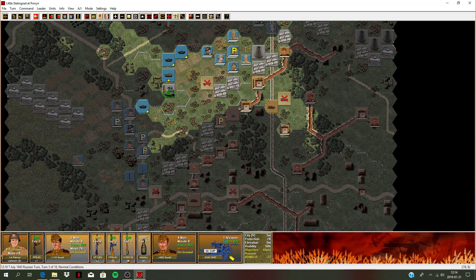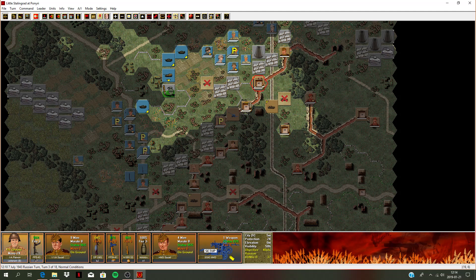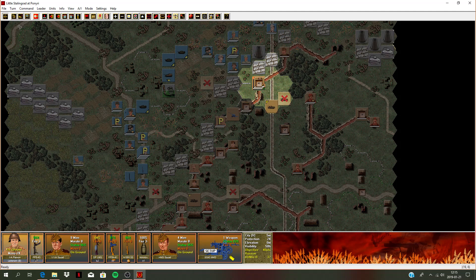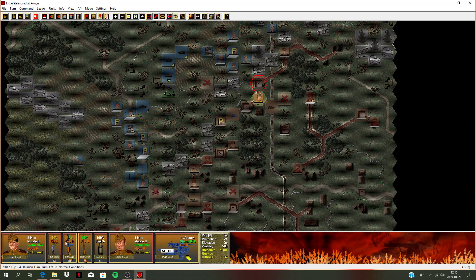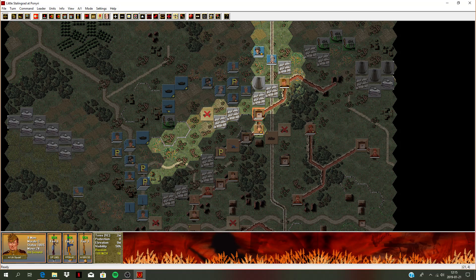Let's take the squad here - no luck. We do have a machine gun here. Let's lay down some fire on these closest squads - cost one casualty. Let's take this platoon here - boom, taking some hits there. No luck there. So they are pinned. Maybe this leader can go down and start to get these guys back in action. Let's get him down here into that hex.